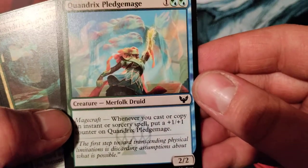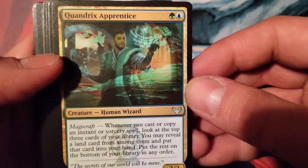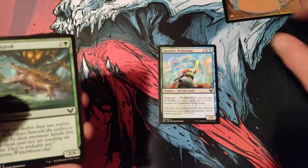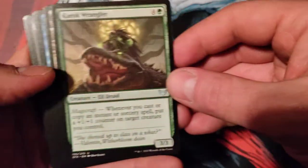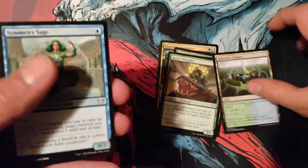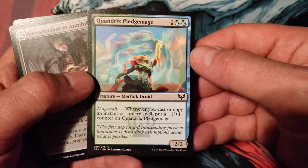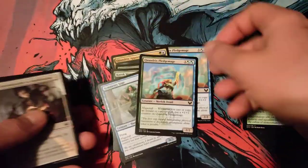So we've got the Pledge Mage — good card, gets a 1-1 counter every time you cast a spell. You've got the Apprentice. Nice, a little card fixing, hand fixing, card draw action — not bad. Good old 2-4 vanilla, the Wrangler that gets a 1-1 counter. That's nice. Hey, we got the land — that's decent. This is actually a pretty decent card. The Symmetry Sage gets bigger. The Pledge Mage gets a counter. Did we already have a Pledge Mage? Nice — a couple of Pledge Mages.